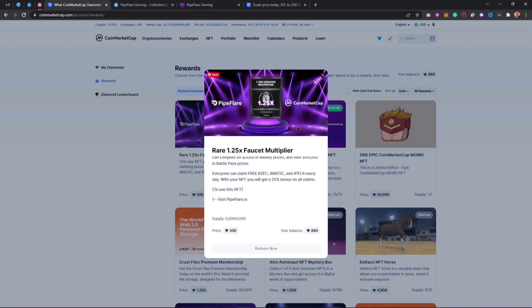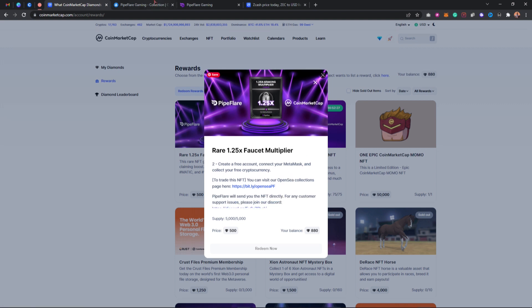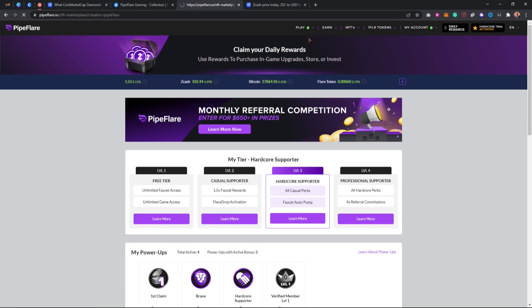Once it's 16 hours from now, you'll be able to click on 'Redeem Now.' Once you click that, you'll be able to claim or take part in this NFT and the NFT will be deposited to your PipeFlare account. If you come to the PipeFlare NFT section, you'll see all the NFTs on PipeFlare.